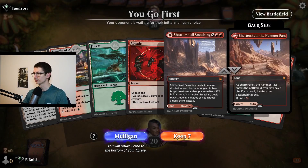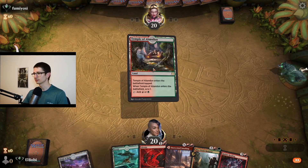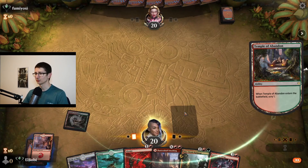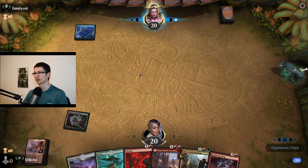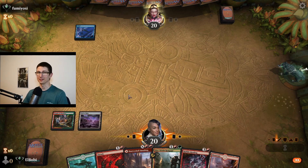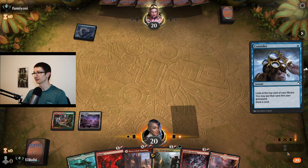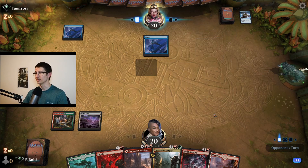Maybe Fumiyoshi is going to be our victim. I'm going to keep this — I don't know if it's a good hand, but it has lands. Sure, we'll keep it. We want lands; we didn't get lands last game and we lost. Not only did we get a land with basics — is it a land with counterspells, or what are we playing?